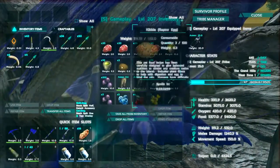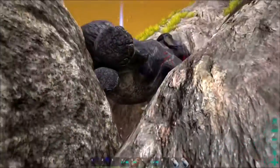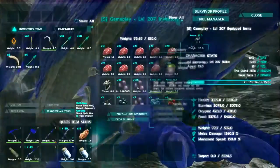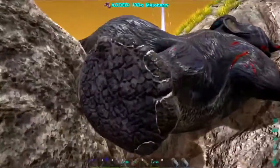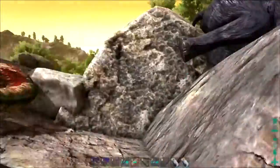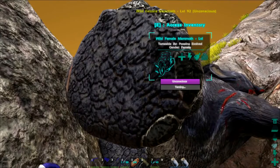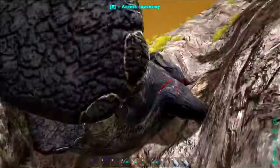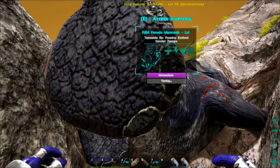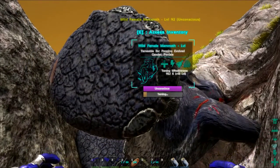Alright, let's grab our kibble, some Mejo berries, a little bit of narcotics, and see if we can get in range. We got it - nailed it! Three of those, one of these, one of those. I have some extra Mejo berries - I like saying Mejo berries, that's what Corral calls them and it's just so much fun. So we're going to sit here and wait - it was level 92, it'll probably tame out around 130 I'm betting.